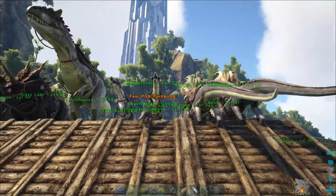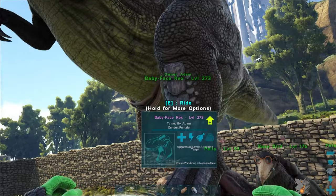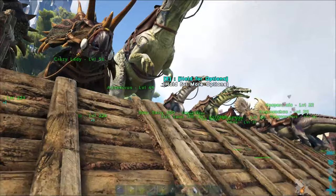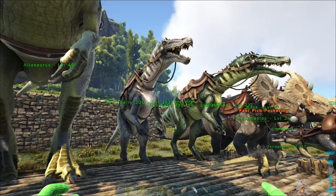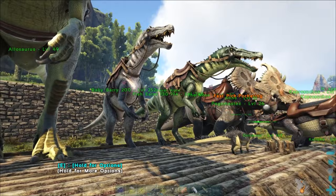The first thing we're going to look at is mate boosting these creatures. We can look at this T-Rex and see above its name it doesn't have a little heart. These triceratops have little hearts over them, and so do these baryonyx — that means they are mate boosted. It only takes one male to boost a number of females within a certain range, and having that male around will increase the amount of sterile eggs the dinos are going to lay.